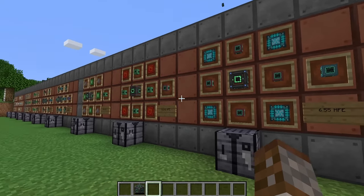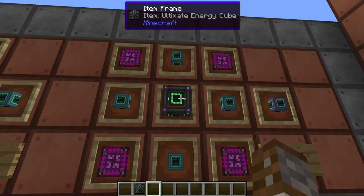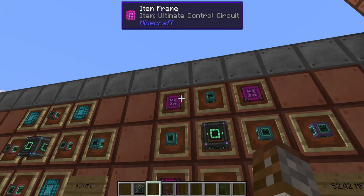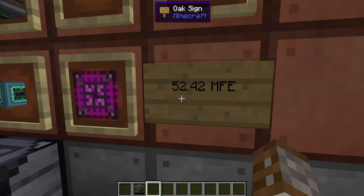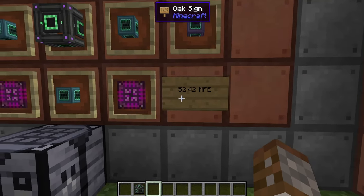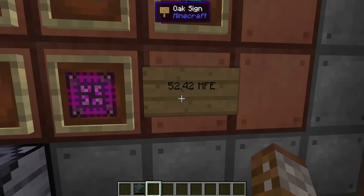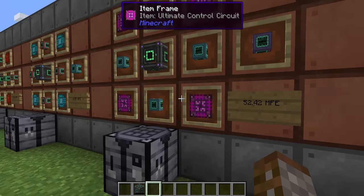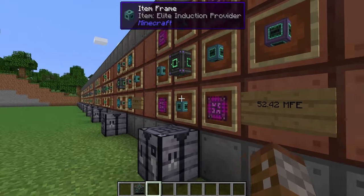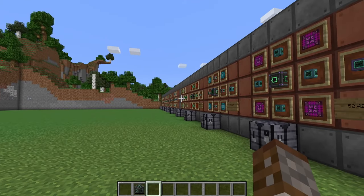Finally, the ultimate induction provider requires the ultimate energy cube, four elite induction providers, and four ultimate control circuits. You get one per craft and it can transfer 52.42 MFE per tick. Bearing in mind the largest cell holds 1.6 TFE, this is still a lot of power to transfer — especially since you'd need massive machine arrays to use it all.